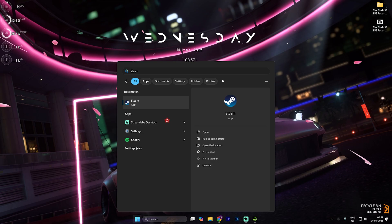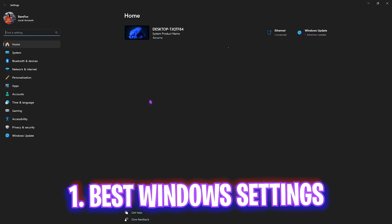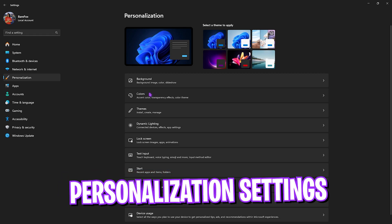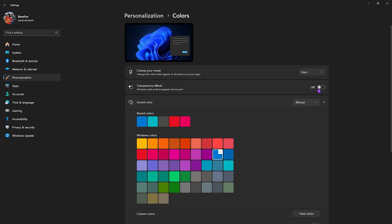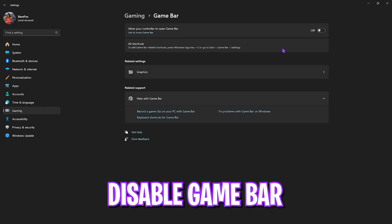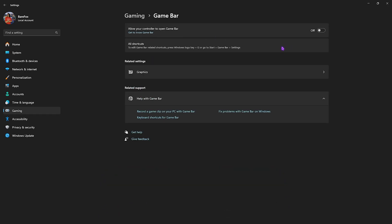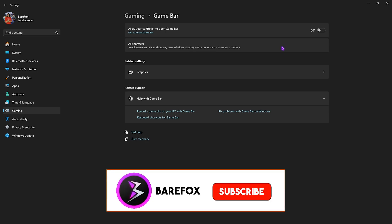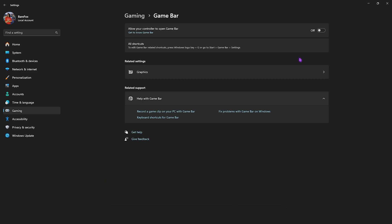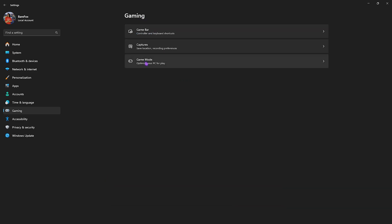Step number one is the best Windows settings. Search for Settings on your PC, head down to Personalization, click on Colors, and disable transparency effects. After that, go to Gaming, head over to Game Bar, and turn it off — it's an overlay service and opening it in-game would be degrading your graphic quality.